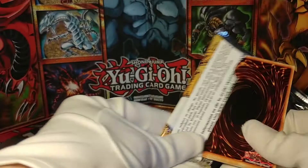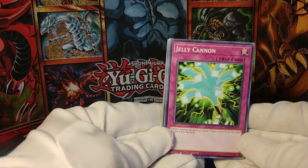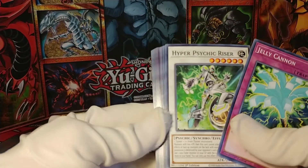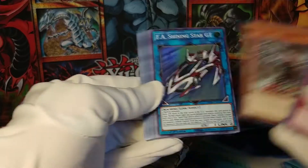If you've seen any of my previous Tin of Lost Memories openings, you'll know that I really like these packs — they are full of super cool stuff. Jelly Cannon speaks for itself. Now what I'm looking for is the Pot of Extravagance.